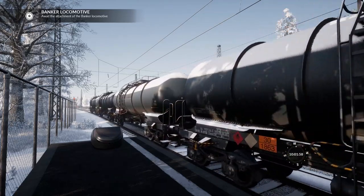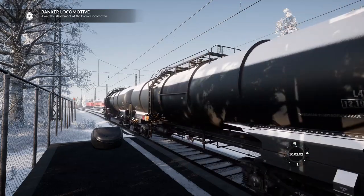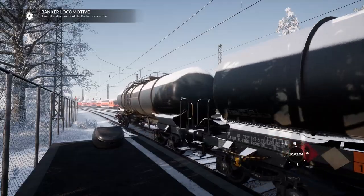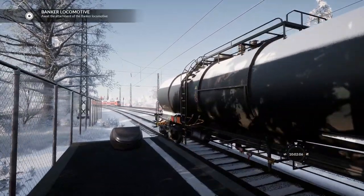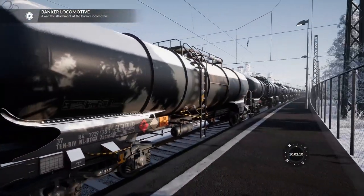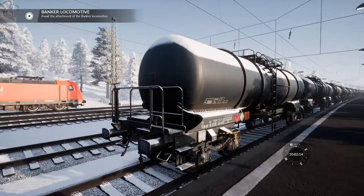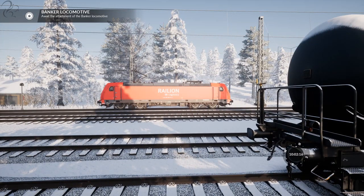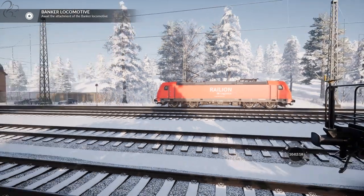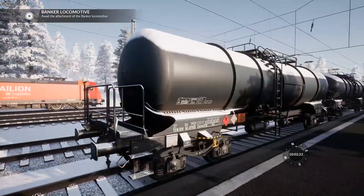It's going to be a real job to manage the energy on this thing. On the climbs it won't be so bad on the descents — the brakes are very, very good on the 185s. But obviously the weight problem means accelerating this is a real issue, so it's best to just keep momentum going if possible. Awaiting the attachment of the banker locomotive — there's not a lot for us to do.